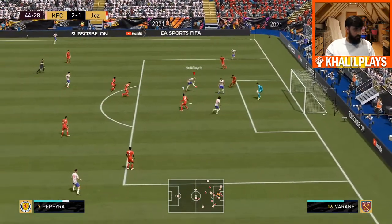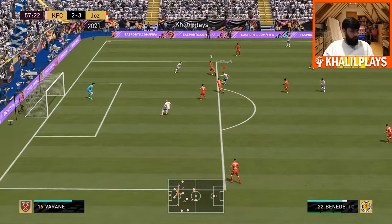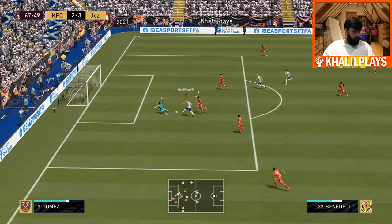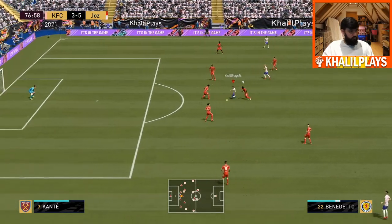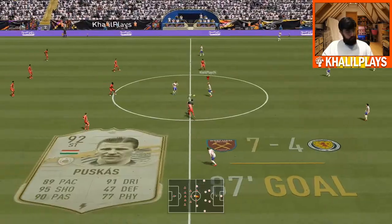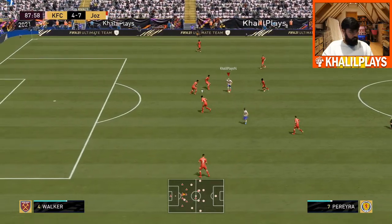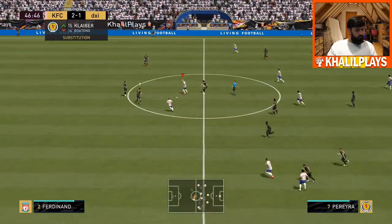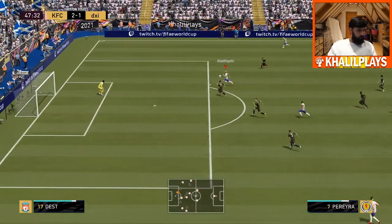His creativity especially in the short passing department is a really good thing about this card — he's able to do little one-twos, quick passes, through balls. I got a couple of assists from him at the CAM spot. When playing left wing he wasn't as involved in play, more of a goal-scoring outlet. When he's in the middle he's more than capable and that might actually be his best position. Unlike Neymar, this card doesn't get the same level of output out wide as he does centrally.